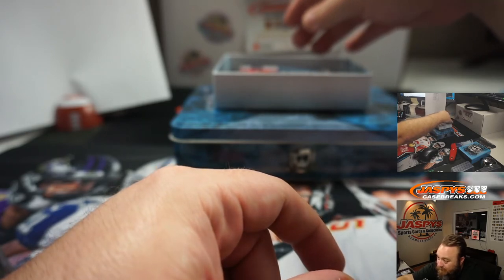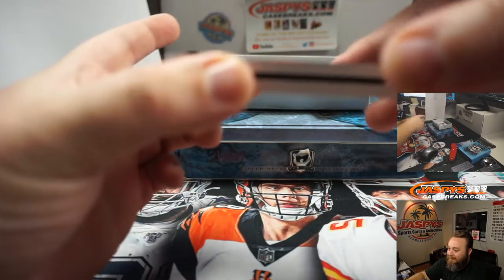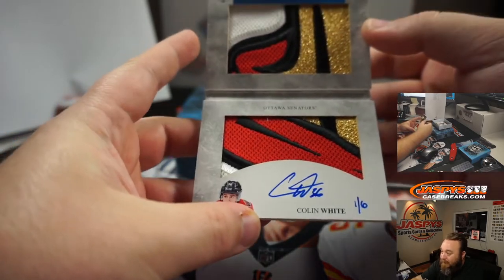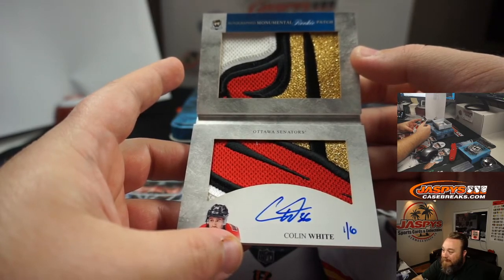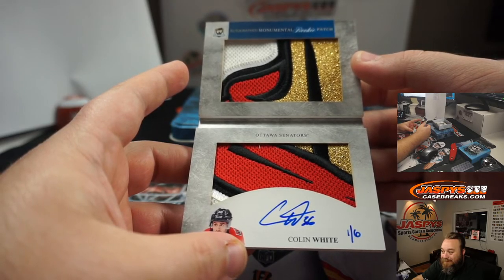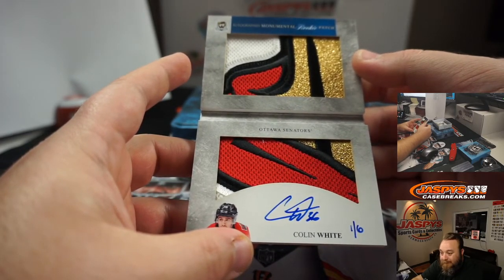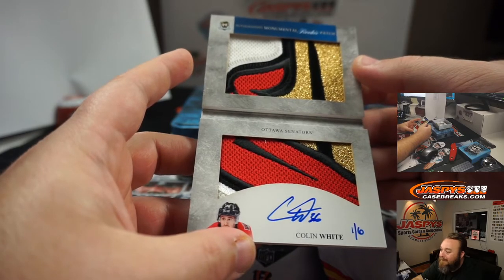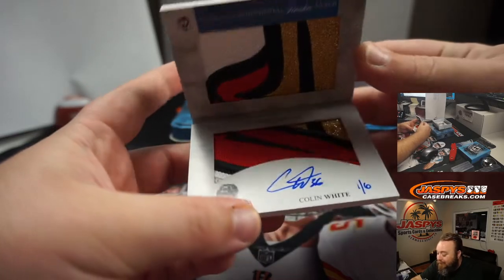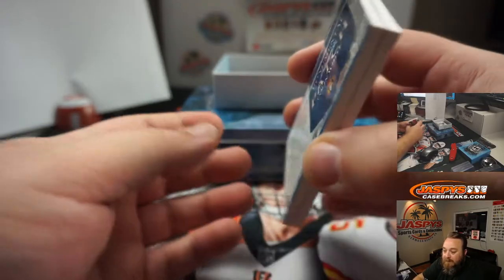Monumental rookie patch booklets — look at the patch on that! For the Ottawa Senators, Colin White, 1 out of 6. How cool is that? That is awesome. Spot 1, Joseph Weimiller.